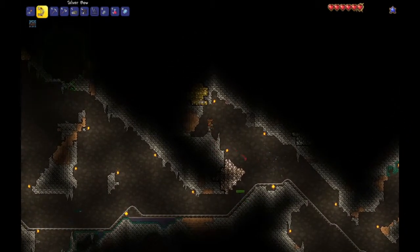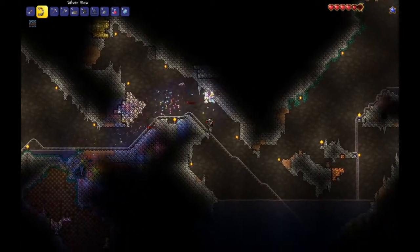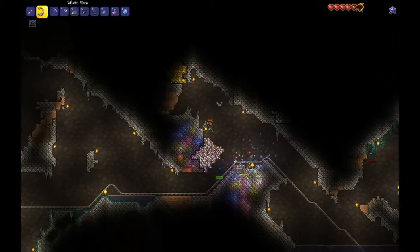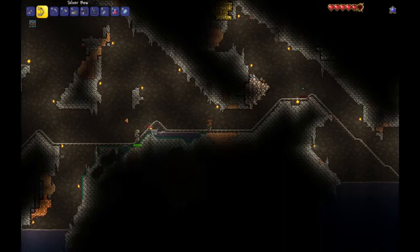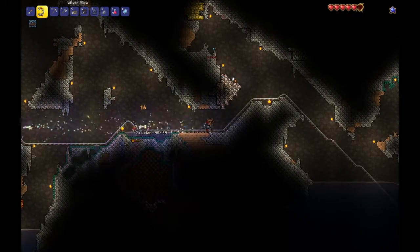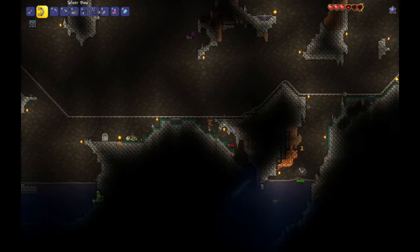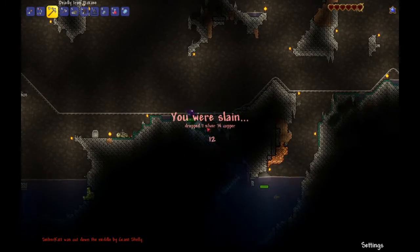Oh crap, invisible slime - and an angry bat. Come on, you want a piece of this? Okay, got him. Oh here comes a skeleton - and the other bat. Okay, those gems are right there. Never mind, we're not getting gems today.